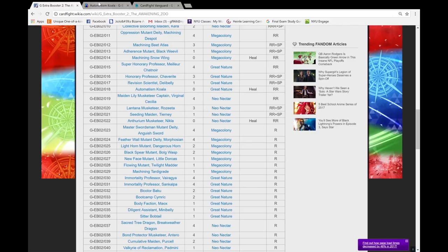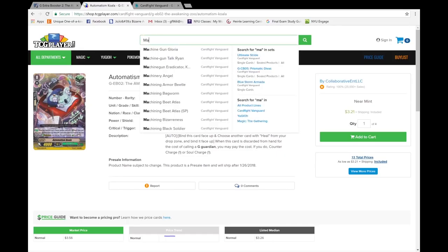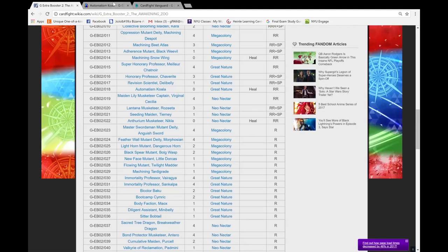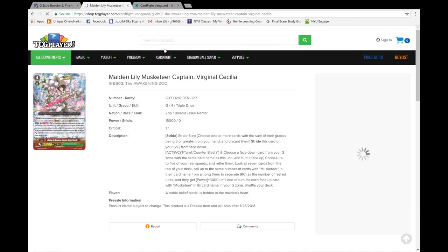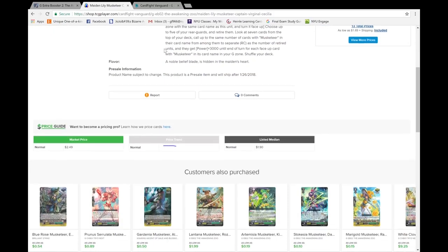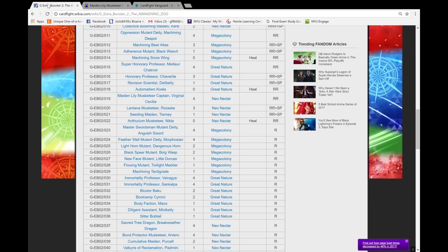Next is the new Cecilia — Virginal Cecilia — wait, what was that name again? Maiden Lily Musketeer, sure, because Neo Nectar actually doesn't have enough maids. How much is this girl going for? She's a pretty solid stride — $1.70. That sounds about right; I don't think it's going to change that much. It might go even lower after the set officially drops.